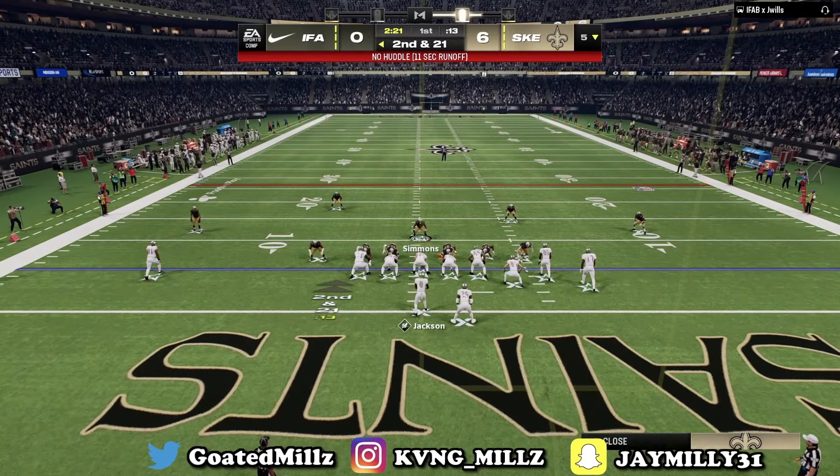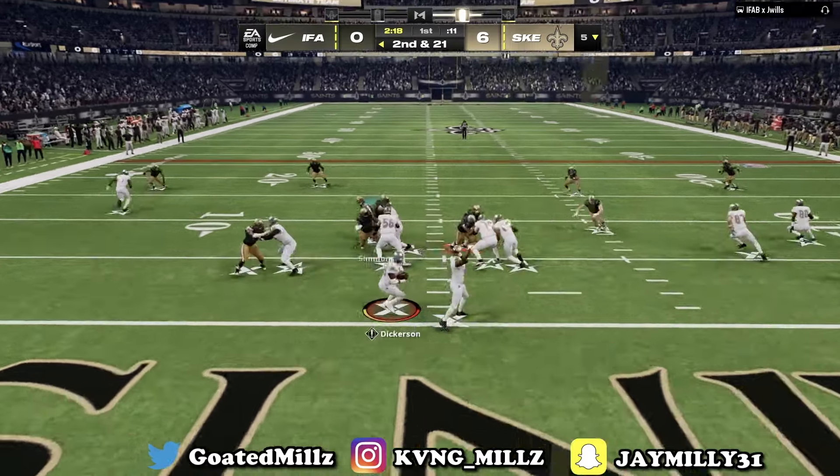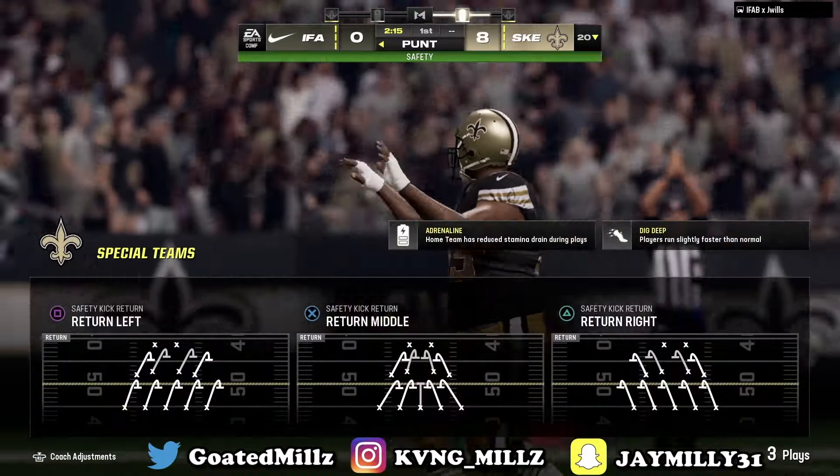Now we're gonna go to a double Mabel setup, try to get that disengaged. He tried the RPO but it didn't work - safety! Let's go! And he did quit. That's one game with the 4-3 - now we will try the Nickel 3-3 Odd.